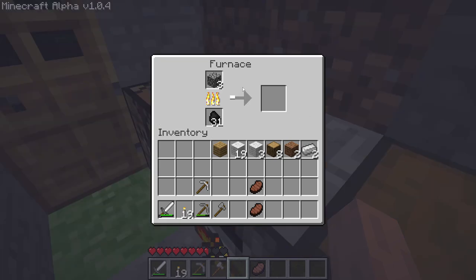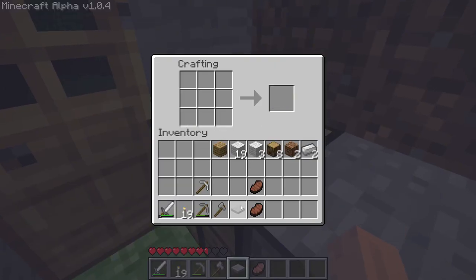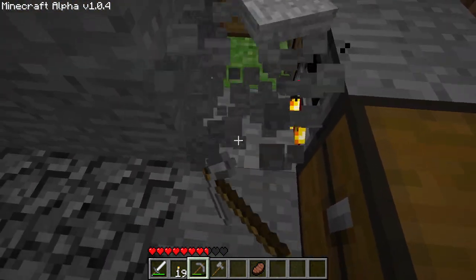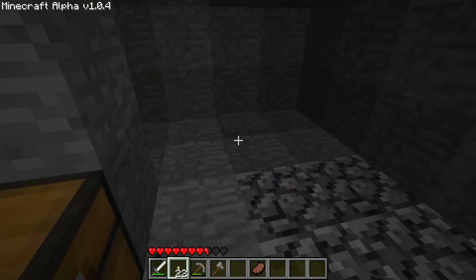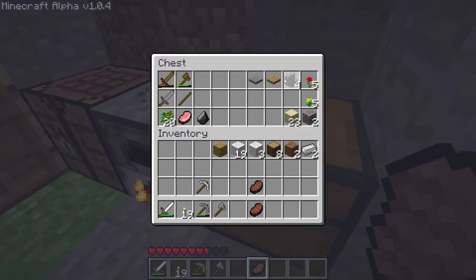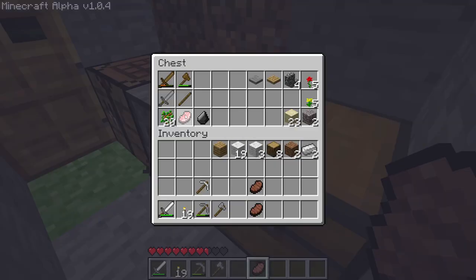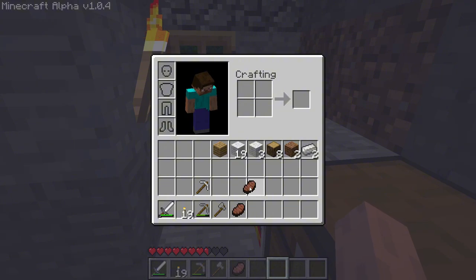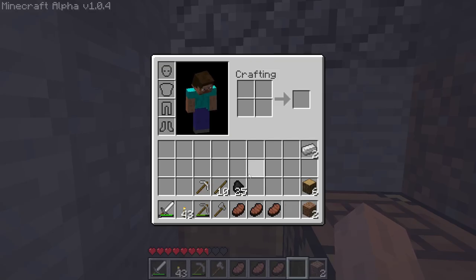Time to craft a stone pressure plate — one coming right up. It's pretty hidden; you could hide this pretty well. To an untrained eye you might see it but it's really subtle. We got a stone pressure plate. Next we need iron doors and redstone stuff, maybe snow, so we need to go exploring. Let's prepare our food and get ready for the grand adventure as soon as the sun comes up.